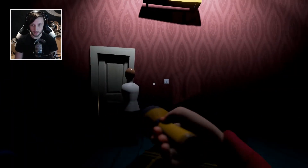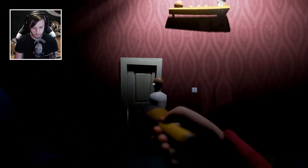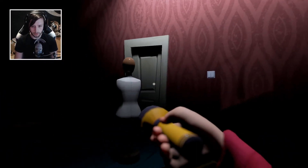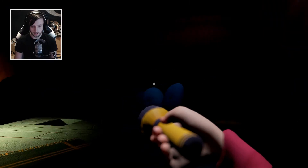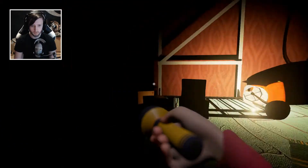Hey guys, welcome to another little tutorial. I'm going to show you how to get the key card in Hello Neighbor Alpha 3. This is the door that you unlock with the key — we've just come through it, it's upstairs. If you want to know how to get the key or any of that, just look at my previous videos.